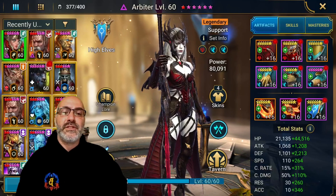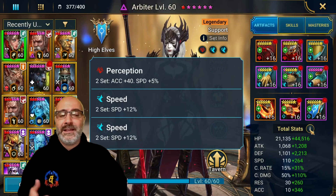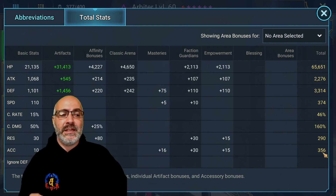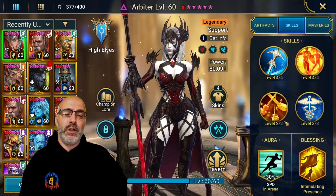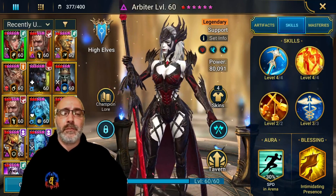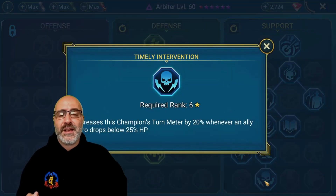For Arbiter's build, she's in Perception and double Speed — my arena build, no refresh accessories needed. You want her fast: anything above 260 speed works. The only other thing you care about is accuracy — you want to be above 350, closer to 400 if possible. Books-wise, you don't really need her booked since the increased attack and speed boost have no percentage chance on them. I have Intimidating Presence as her blessing because I use her for arena.